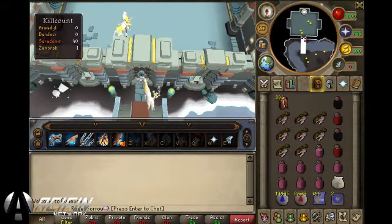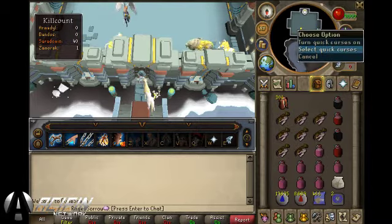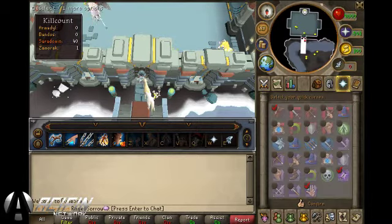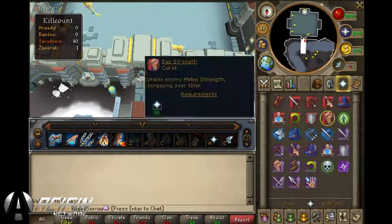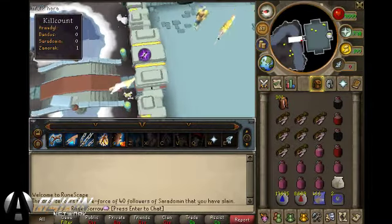Alright guys, the part of the guide you have all been waiting for — the Boss Kill. What you want to do now is go ahead and pot up, click your Overload, and click your Prayer Renewal. Make sure that your Quick Prayers are set on Torment, Soul Split, and your Protect Item. Once you have checked and made sure that they are, go ahead and enter the boss room after turning on your Quick Prayers.